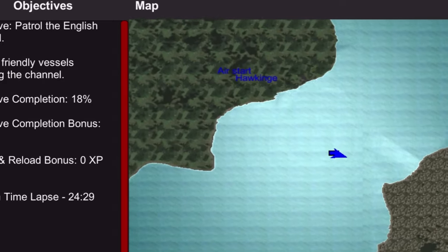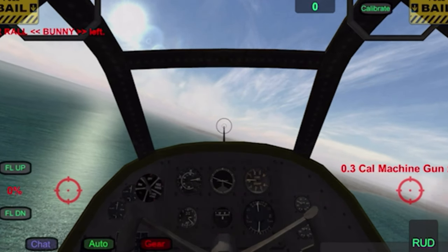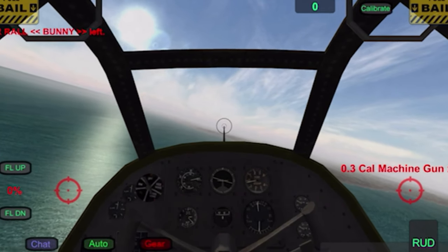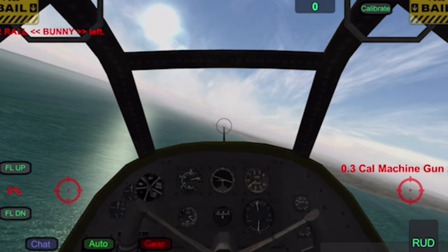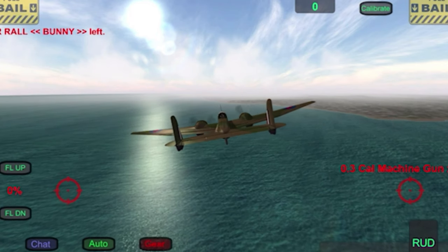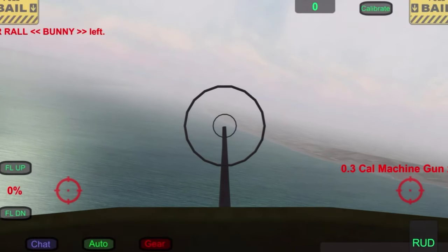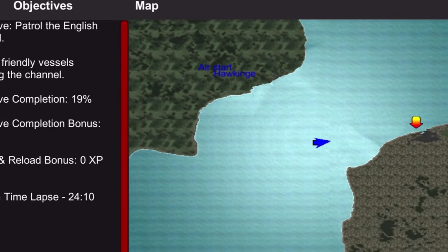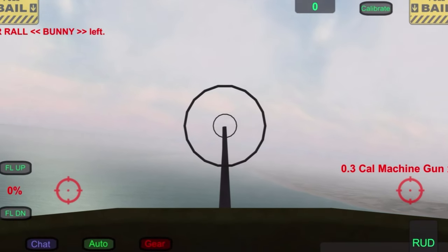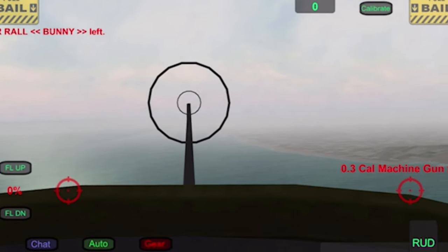The only thing we have to avoid is probably the flak. We have to be careful — this plane is not maneuverable enough to just roll around and dodge flak easily. We don't have any sign of the ships yet but we're getting close, because the ships are around there.